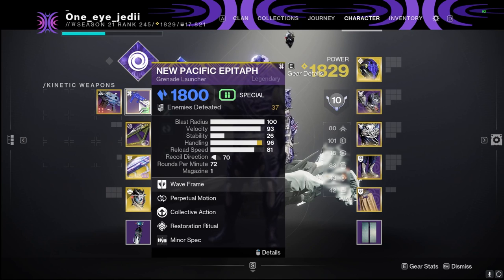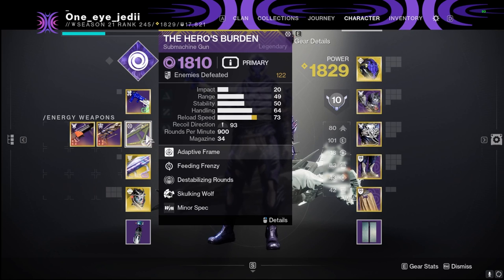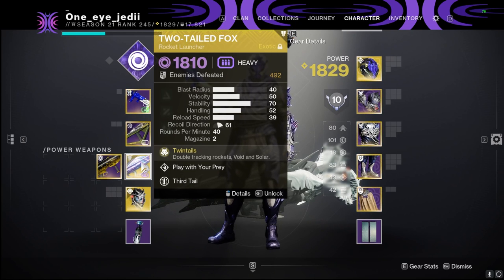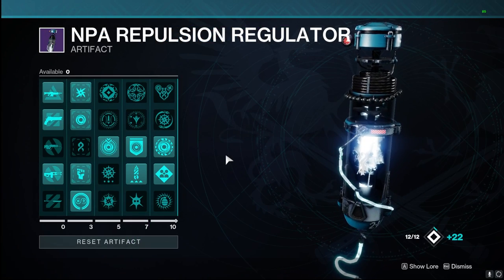For weapons: a wave-frame stasis grenade launcher — New Pacific Epitaph with Perpetual Motion and Collective Action from the Ghost of the Deep dungeon. Collective Action gives a damage boost when picking up void breaches. Hero's Burden with Feeding Frenzy and Destabilizing Rounds easily spreads volatility even without volatile rounds, helping proc Stylish Executioner very often. Then Two-Tailed Fox to apply Scorch, Jolt, and create volatility — great for damage and add clear, and it pairs very well with this build.